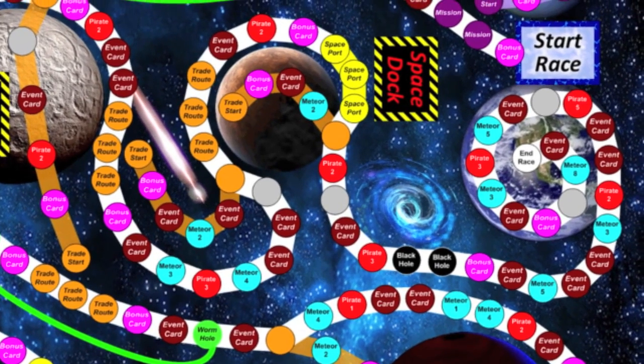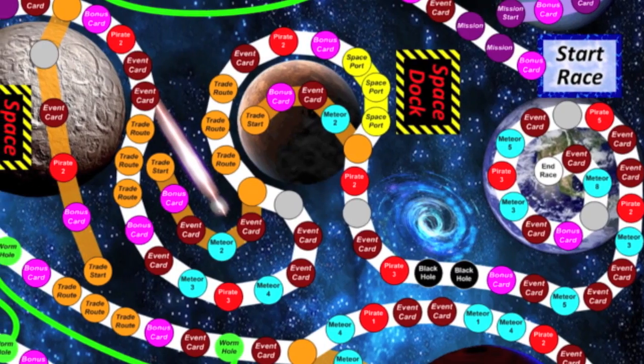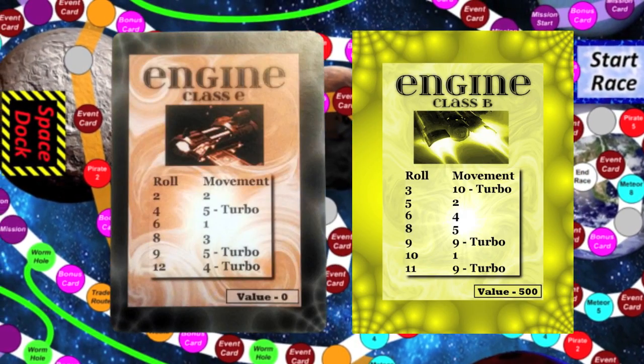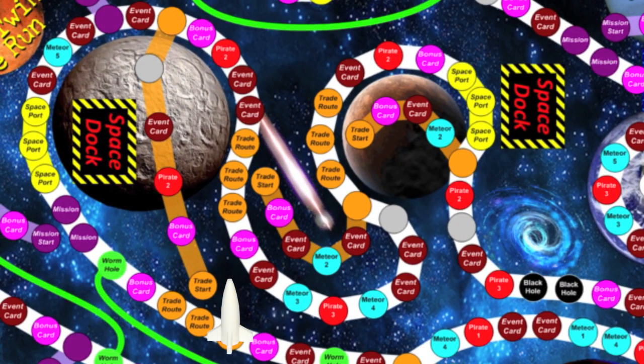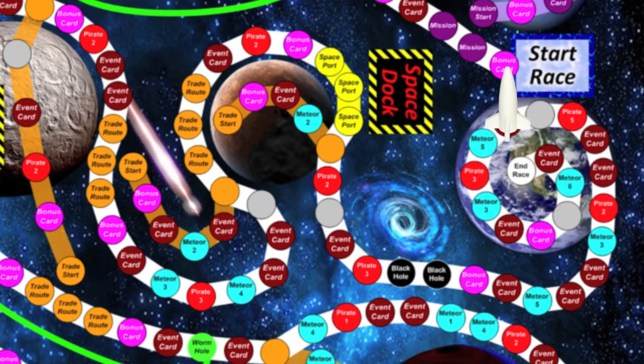Throughout the game, players may encounter missions and space ports, enabling them to upgrade the ship's shields, weapons, or engines at a cost of gold. If you land on a trade route, it acts as a shortcut, saving valuable time. When you land on a space dock, you can choose to repair your ship's integrity. If your ship explodes, you resume at the most recent space dock you've passed. The first player to arrive at the interlocation wins, and you do not need to roll the exact distance.